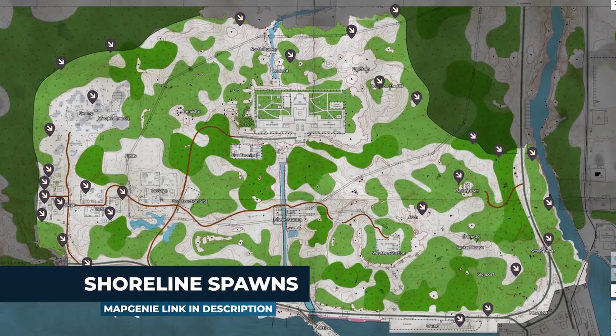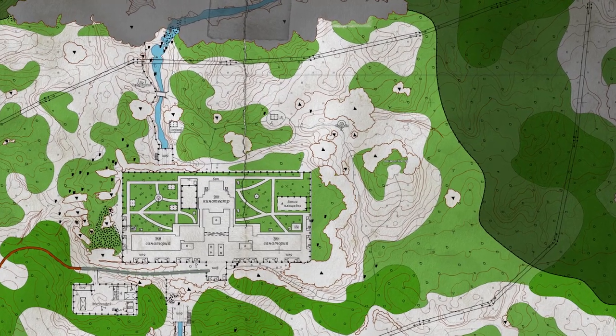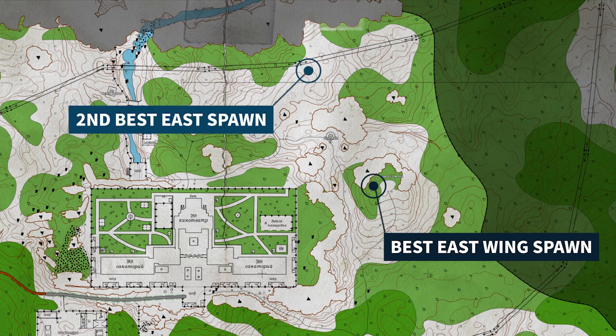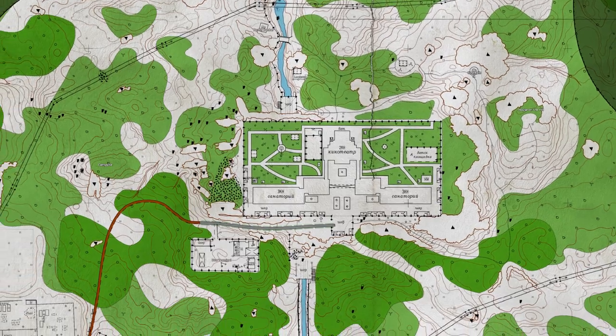Because Resort is so highly contested, the spawn matters a great deal. On East Wing there are two S-tier elite spawns: the first is right to the east near the house on the hill, the other is to the north of the resort. Both of them are going to get you to East Wing at around the same time, so be aware of it being contested there.